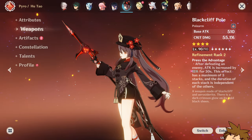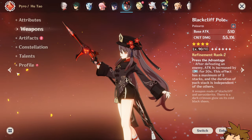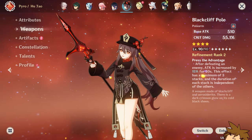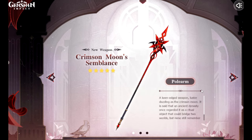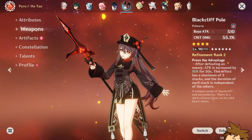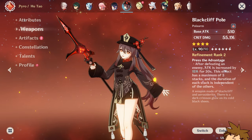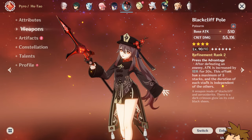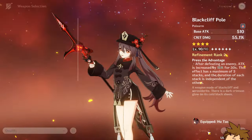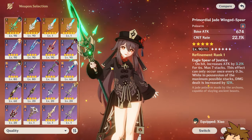First, I want to talk about the Crimson Moon's Emblem — obviously that's going to be the best-in-slot weapon for Arlecchino. That makes the most sense; it is her weapon after all. You're going to get a great main stat as well as the Bond of Life mechanic substat, and you get additional damage bonus from it, which is just so nice.